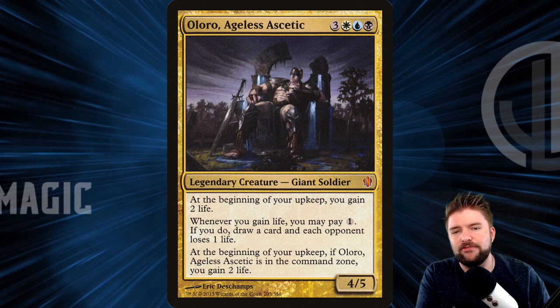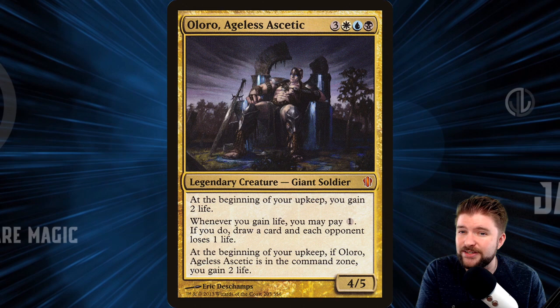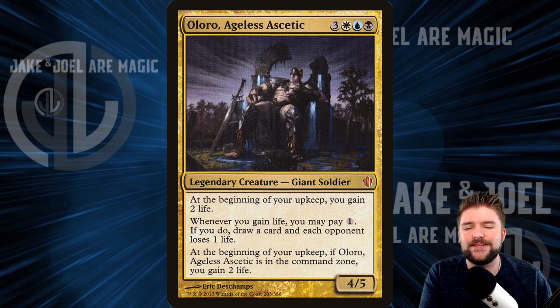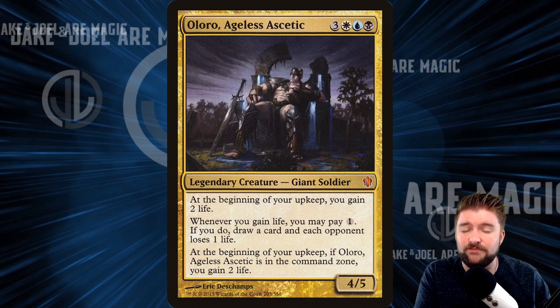The crazy thing about Oloro is that we have an effect we can build around that is always going to happen. Nothing can stop this effect unless something happens where your opponents can't gain life. That bottom ability — at the beginning of your upkeep, if Oloro's in the command zone, you gain two life — we can always count on that. It doesn't sound like a lot, but in MTG, if there's an effect you can almost 100% of the time count on, you can build a very strong deck around it.